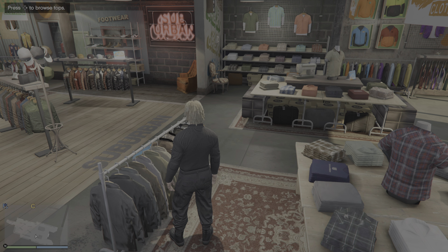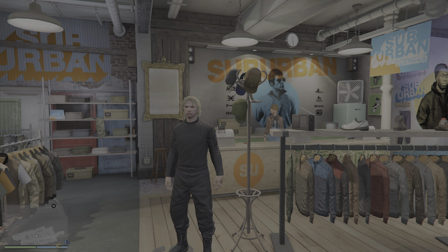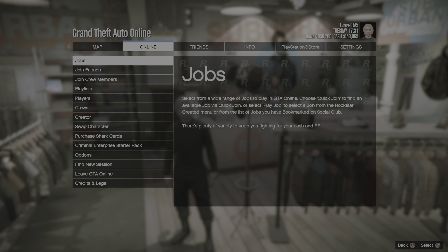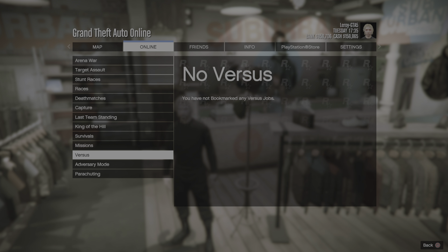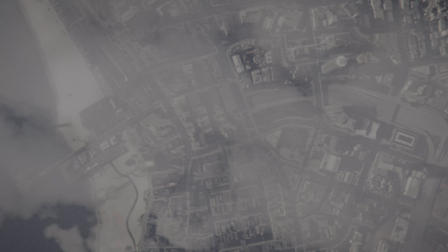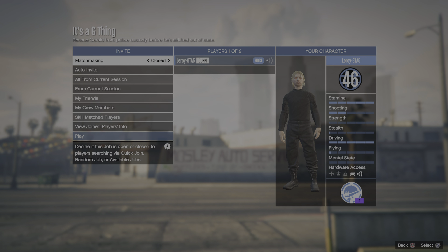Just make sure the first time you do this glitch you wear this outfit, and you have the cuffs. From there, you want to start a job - play a job. Go to bookmark and start the job. It's a G-thing - you just need to invite one friend for this. Right now we're going to get the cuffs and then do the other glitch to get the gun belt. Make sure you change it to 'from players save outfits,' then invite one friend.